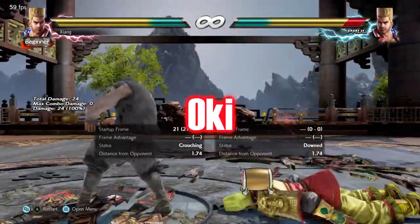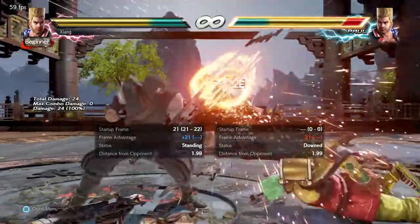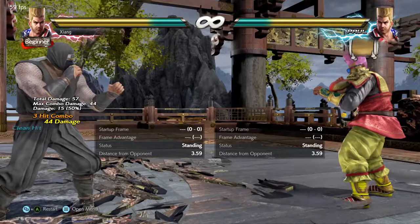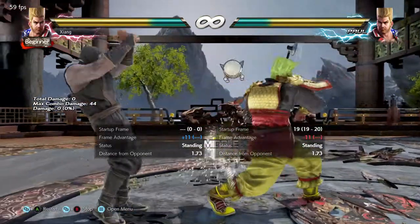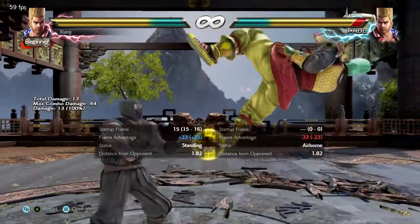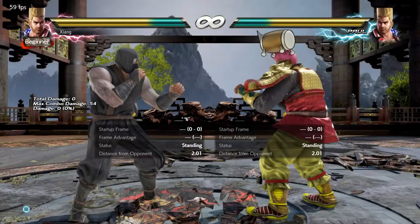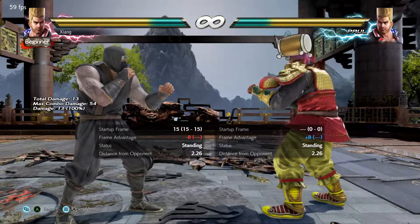Paul stands out for how dangerous and safe his Oki is. Nearly all of his lows hit grounded, as can some of his more powerful mids. For close-range tech rollers, his homing moves are incredibly powerful and he can easily realign himself to bring Demolition Man and other launcher moves into play. The star of the show however is down back two. It's negative eleven on block but due to pushback is nearly impossible for most characters to punish. Not only does it hit grounded, but it's also a counter hit punch, so Paul gets big reward against those trying to use get-up kicks. It catches spring kick too, further protecting against that option. The presence of this move forces people to try to get up and block, but doing so also allows Paul to bring his powerful 50/50 mix-ups into play.